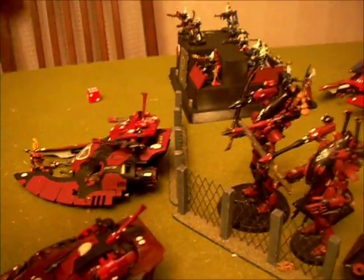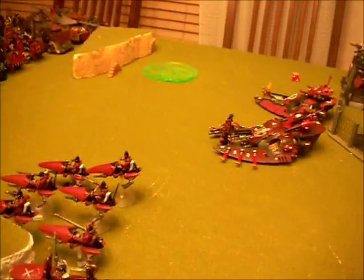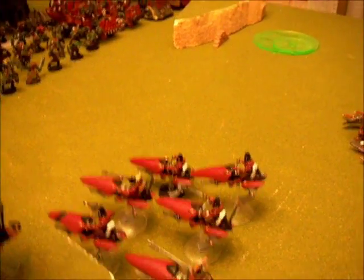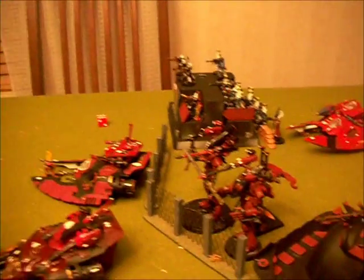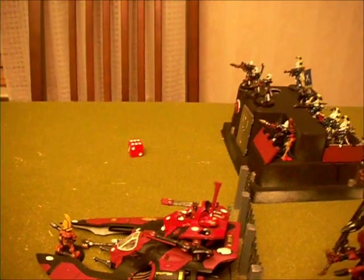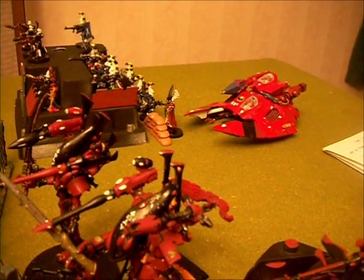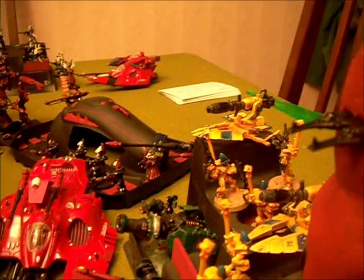This Wave Serpent moved up twelve inches, this Wave Serpent twelve inches, and that one twelve inches as well. The two Fire Prisms shifted an inch just to get a Jink Save. As for my psychic powers - the Farseer on the bike gave Guide to the Dark Reapers. The Farseer with the Fire Dragons gave Fortune to the Fire Dragons. I rolled badly and didn't get anything else off. Eldrad gave Fortune to the Avatar, Guide to the Wraith Lord, Prescience to the Fire Prisms, and Ignore Cover to the Shadow Weavers.